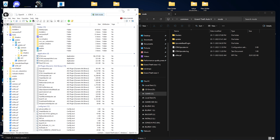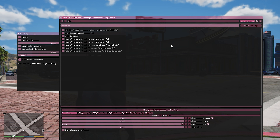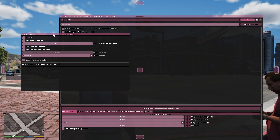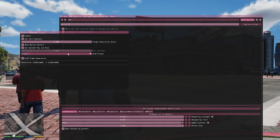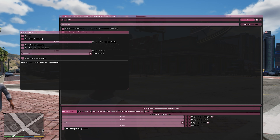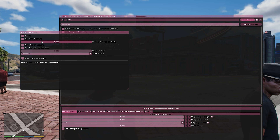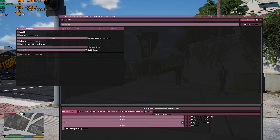We've installed the DLSS mod, so let's start the game. Press the Insert button — here you can see the NVE ReShade and the GTA 5 DLSS mod. Before using it, you'll need to verify your Patreon status through an authentication page. Click authenticate, it will open a Google page to verify you are a patron, and then you'll get the mod UI.